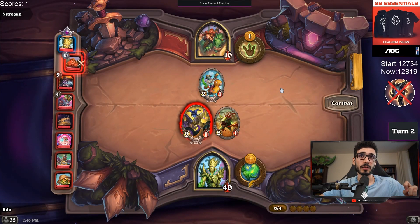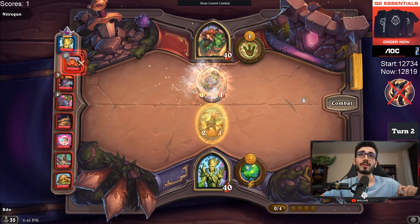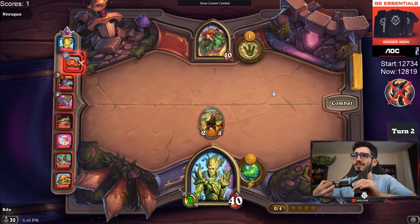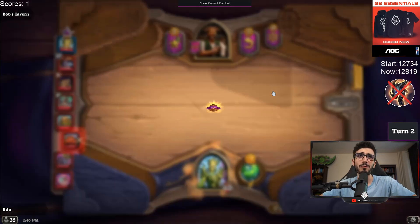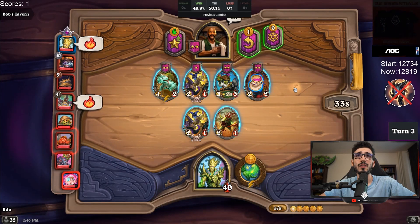You guys underestimate divine shielding. Oh no, the one is gonna kill my guy — wait what? Sometimes his guy kills my guy before — how does it work? I have no idea how it works. Sometimes their guy kills your guy before the divine shield lands. I'm confused now.